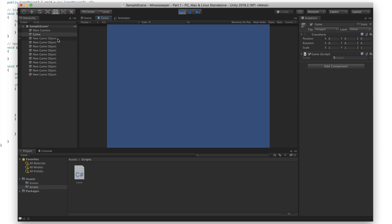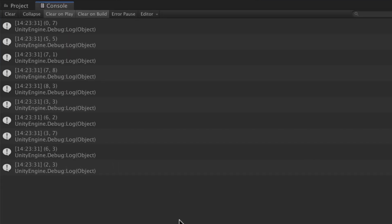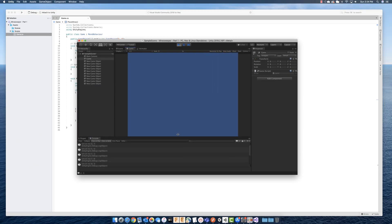Now when we run this, we should see output in the console showing all mine locations. Press play — we've got all the GameObjects here: one, two, three, four, five, six, seven, eight, nine, ten — 10 generated. If we open the console: row 0 column 7, row 5 column 5, row 7 column 1 — and so on. All 10 random locations are printed. That's the beginning of this game — that's how we get started.